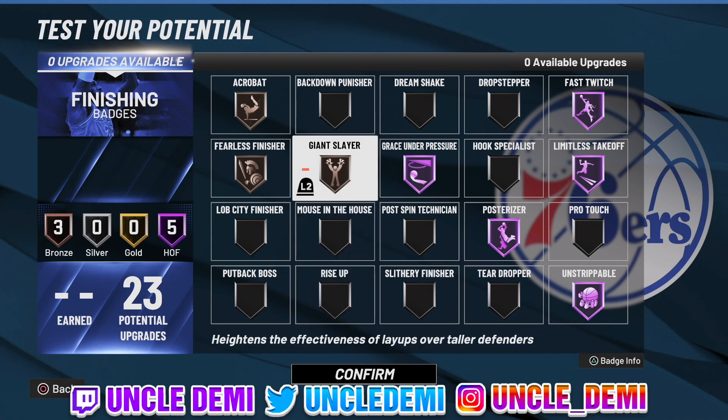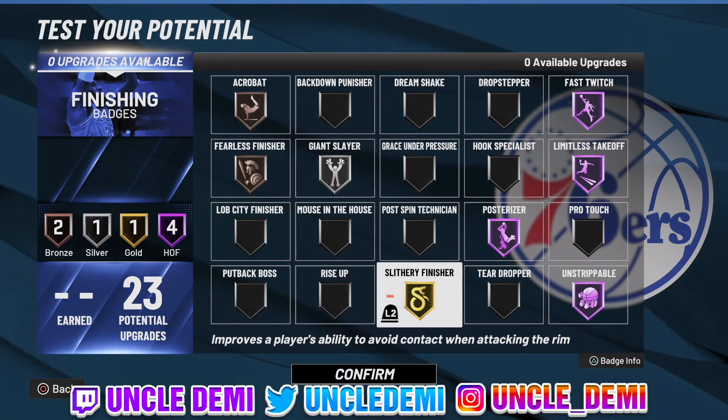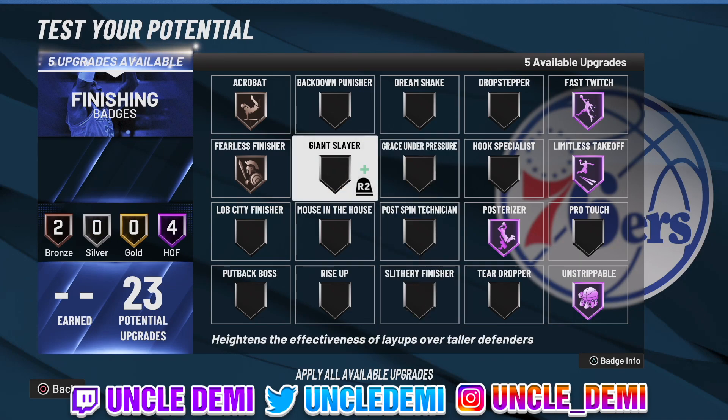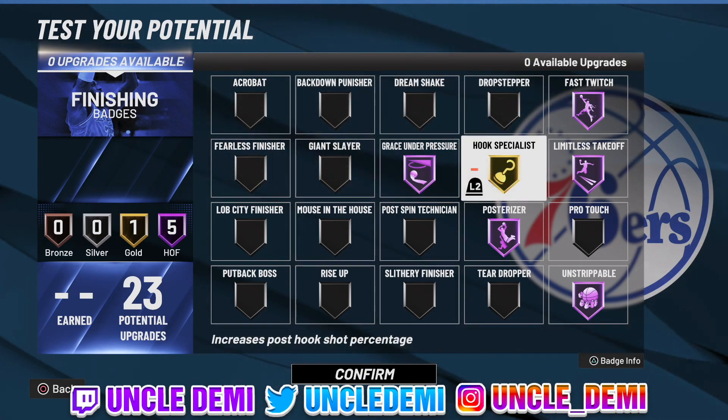If you're a guard, set up your badges accordingly. If you're a center, go ahead and rock out with the big build setup and get that Hook Specialist. There you have it, my nephews and nieces — hopefully you enjoyed the video. If you did, make sure you drop a like and subscribe to the channel. As usual, your favorite old head Uncle Demi will be back really really soon with another banger — and you know when I say soon, I mean tomorrow. I'm out.